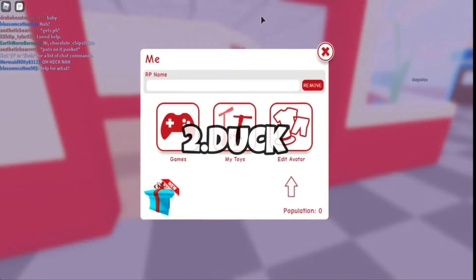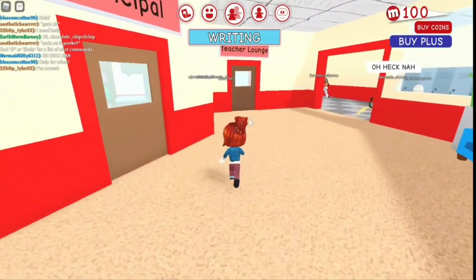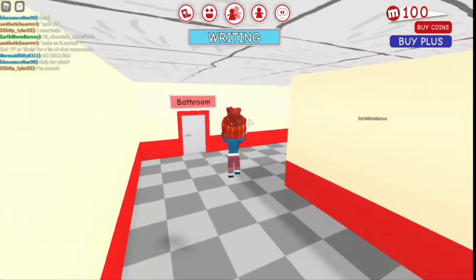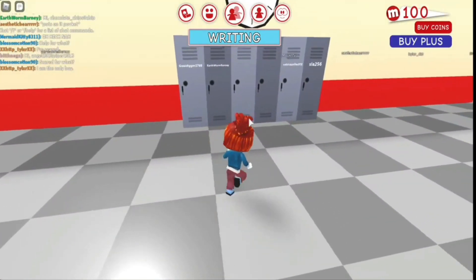Code 2: Duck. Using this code, you can be a duck in Meep City. Now you may ask, why should I be a duck? Well, if you want to have some fun being a duck roaming around the game world, just apply the code and turn your Meep into a duck.